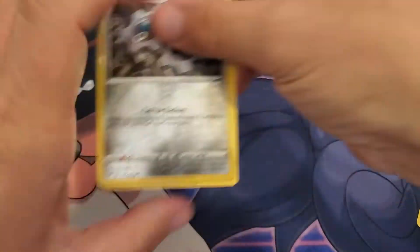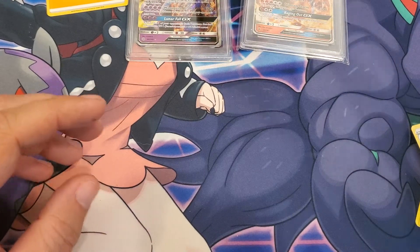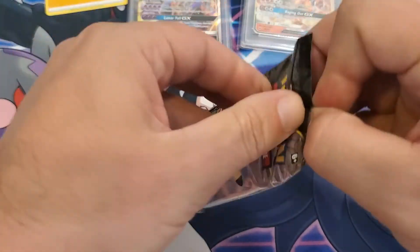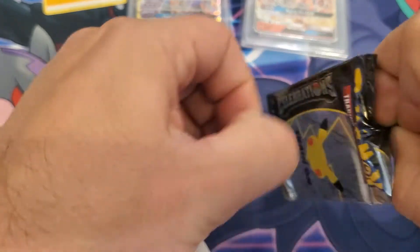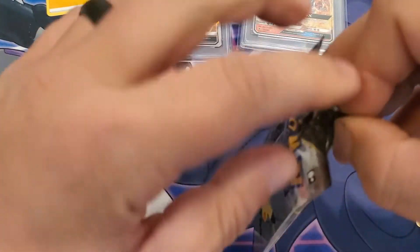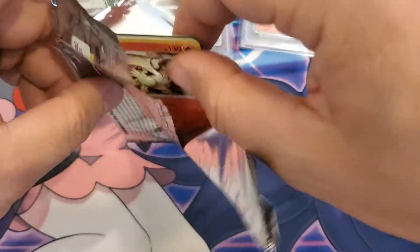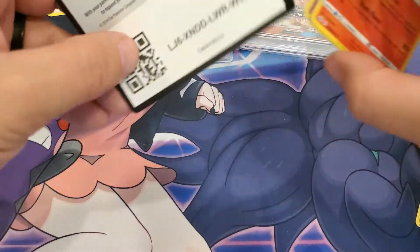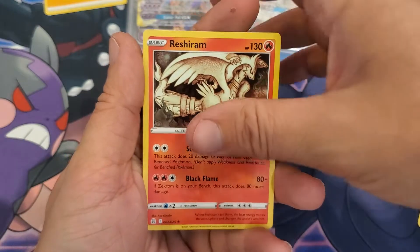A non-holo, and then — there we go — Celebrations! That'll do. You know what that's from? Let me know down below — I say that a lot. My videos apparently have a normal watch time of about four minutes, which kind of sucks but it is what it is. There's the code card, and we got Reshiram, Palkia, Dialga, and Mew. Nothing in that pack either.